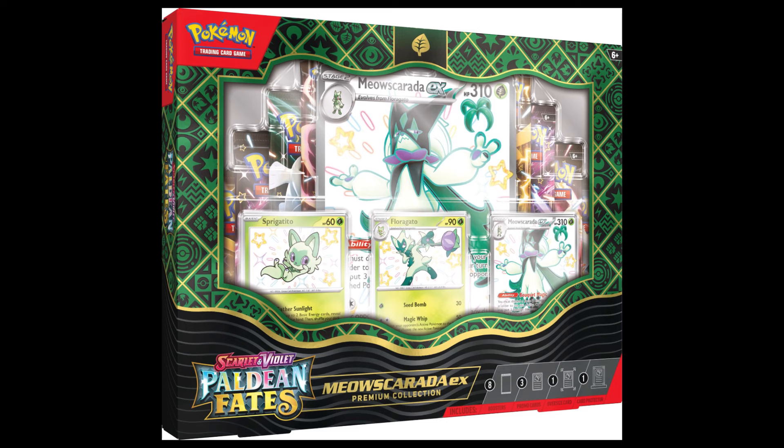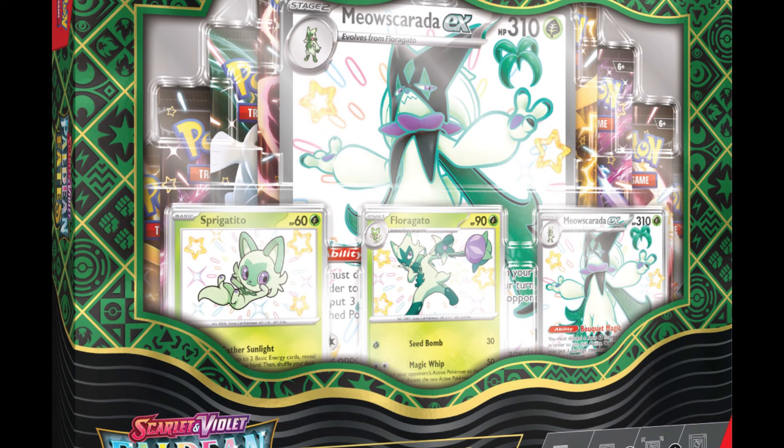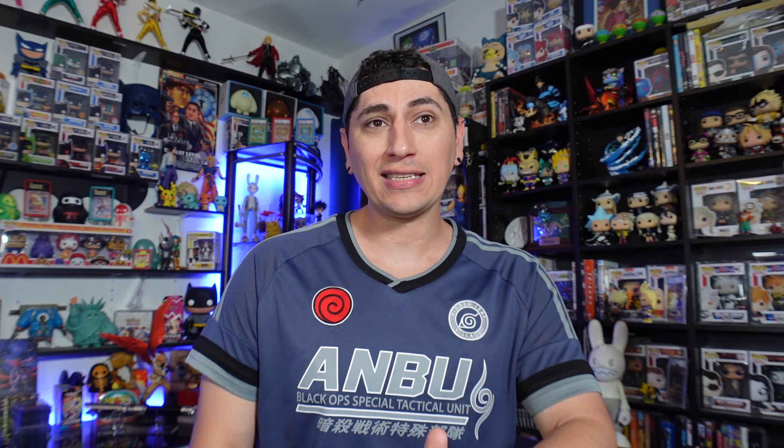We also have these really cool premium collections. There's going to be three Shining Premium Collections coming out for Paldean Fates. There's going to be a Meowscarada EX and you're going to see the full evolutionary line — these are the first partner Pokemon for Gen 9. You get the full evolutionary line of shinies, an oversized shiny card, and a frame to display all three cards. We're going to get a Meowscarada, a Quaquaval — so you get Quaxly, Quaxwell, and Quaquaval EX — and then a Fuecoco/Skeledurge line: Fuecoco, Crocalor, and Skeledurge, all the shiny line. I don't think we've had a premium collection product like this before — it's a really, really cool product.